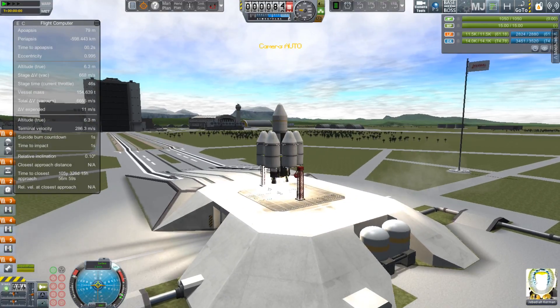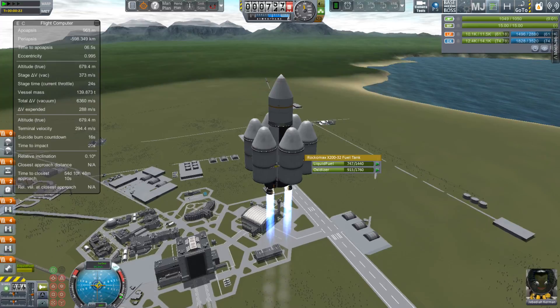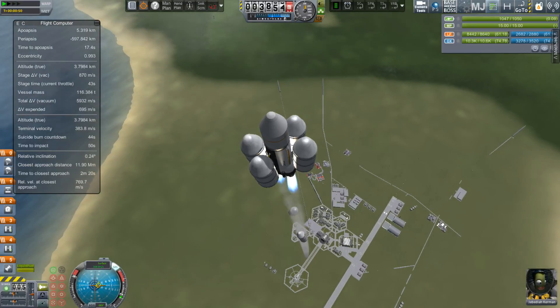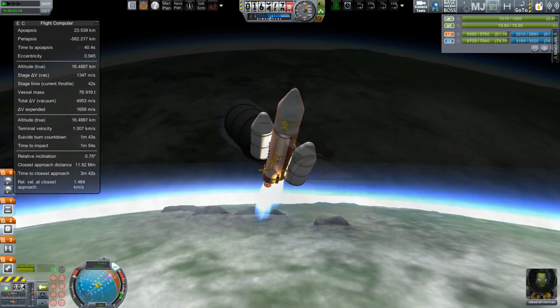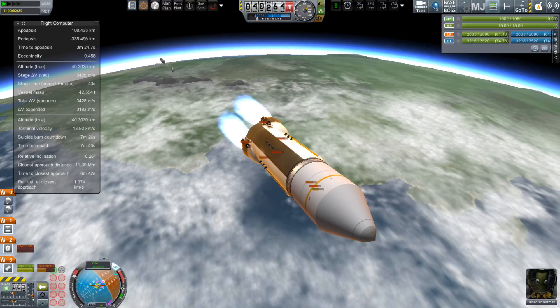I have selected the double nozzle NASA engine that has integrated fuel tanks. Surrounding that is six radially mounted tanks. I drop away each pair as they drain. The second pair had a little bit of an explosion afterward, but I think it was something on each other that got hit because I checked the log and my rocket was just fine.